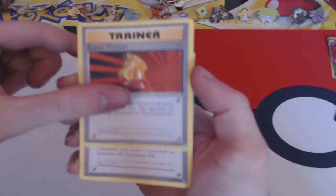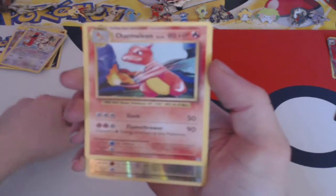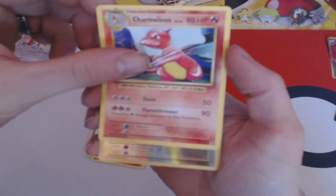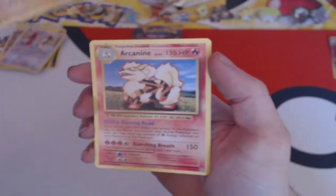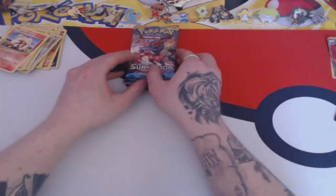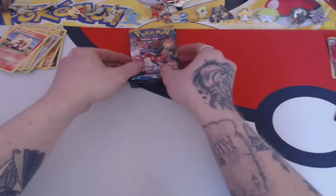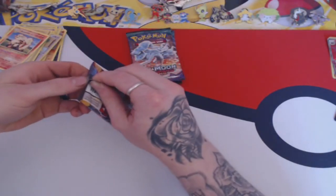Evolutions cards: Vulpix, Super Potion, Charizard Spirit Link - just teasing me. Reverse Electrode, Chameleon, Magneton, Arcanine. So far, after spending nearly £40 on this box, nothing. Which is very weird and very annoying.